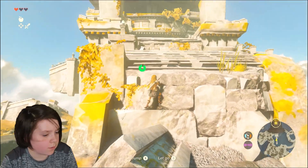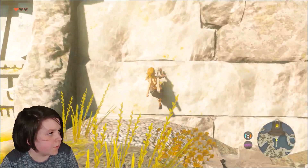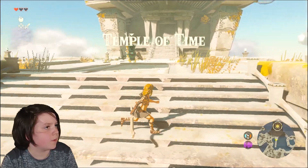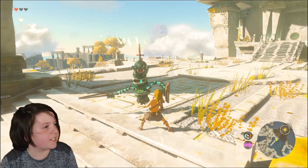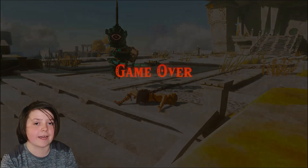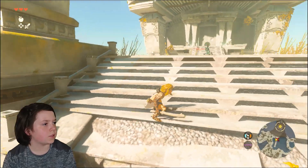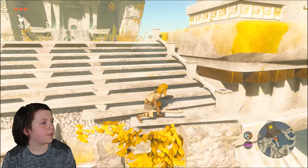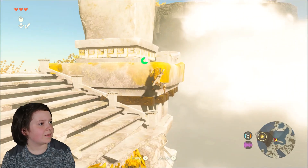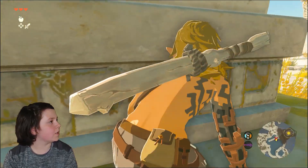Oh yeah, you can jump. Oh, he has a freaking shield! What is that? No! He has a shield? Man, I'm kind of bad at this. Are we gonna die? Let's try to sneak around this little guy — I think he already saw me. Whoops. Stop doing that. You see me? No, I'm not here. I'm gonna gaslight you to get out of here.